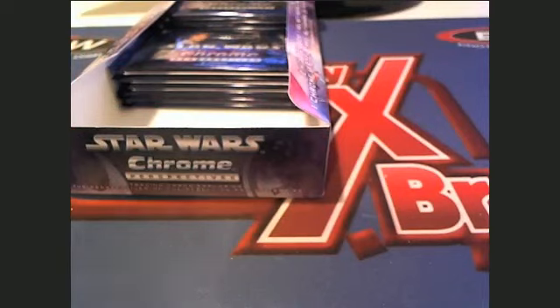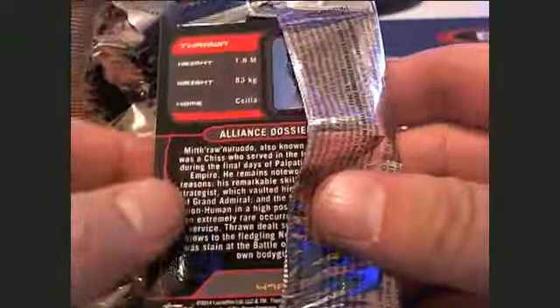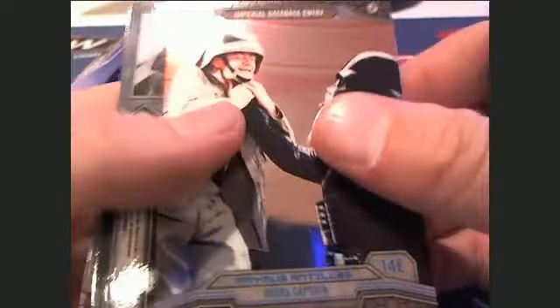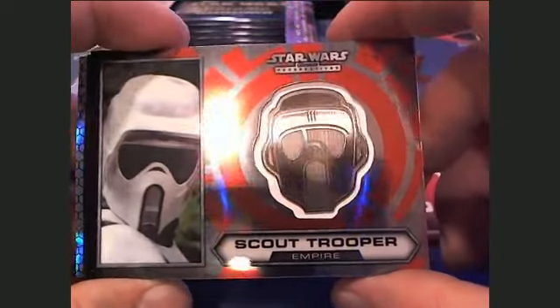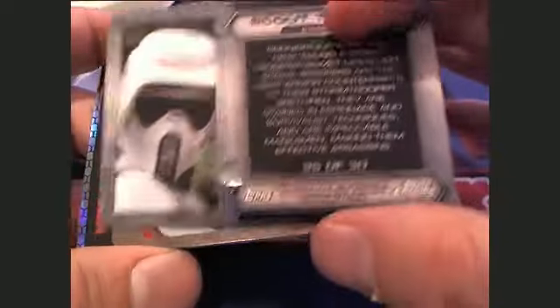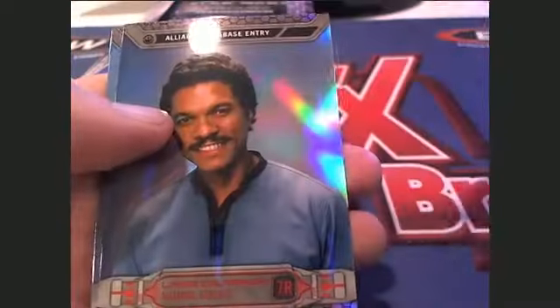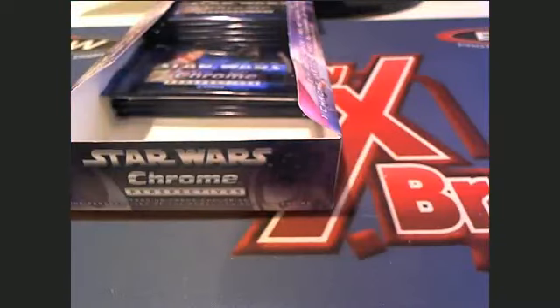Next up, pack number eleven is George S. Get a Chewbacca auto — that's right. All right, George, this is you, sir. Oh man, what is this? Ooh, scout trooper relic! Oh yeah, Empire card. Very nice. Scout, 25 of 30 — that card is George S coming out to you. All right, those are your cards, George S.